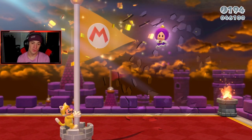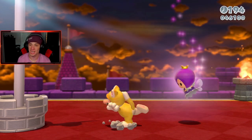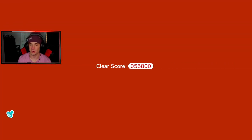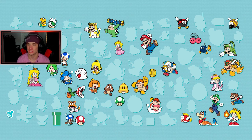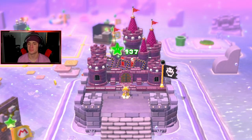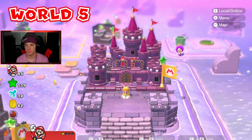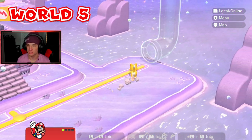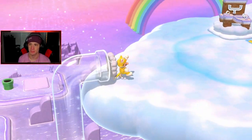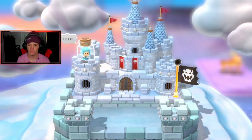We defeat the boss and basically 100% this world — we just need to finish 5-B. We get the fifth Sprixie; the purple one looks awesome. All we have left is 5-B. Then we finish off this episode with a nice Charging Chuck stamp. World 6 should be unlocked — let me check. One, two, three — yes, it is cloud world, just as I expected.